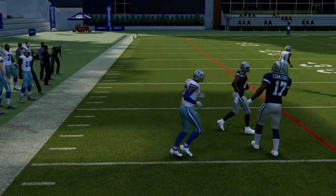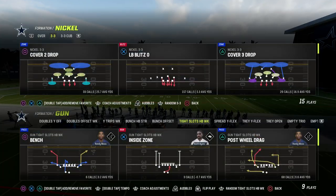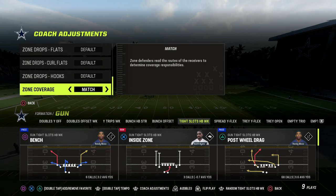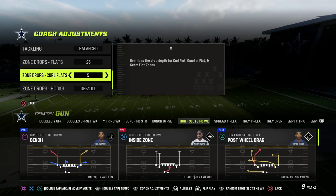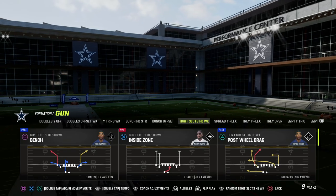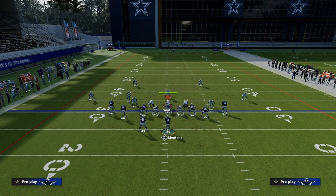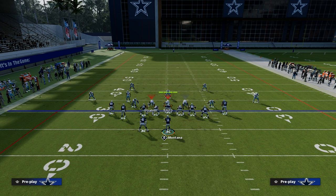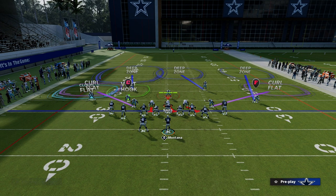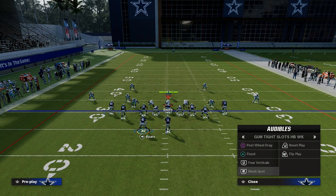One of the biggest things you have to understand is asking yourself: what is the best way they can defend me, and specifically your power play? Typically, you're going to see a Tampa 2 cover-five coverage, because it's the most consistent way to defend the play Flood. If you go to Tampa 2, you're going to get a double flat and a roll coverage. This is the best way to defend Flood — so what we can do is find a good counter play that counters what they're trying to do.